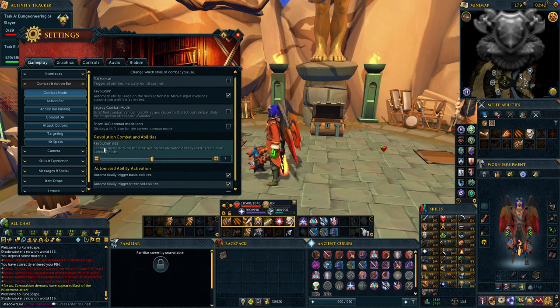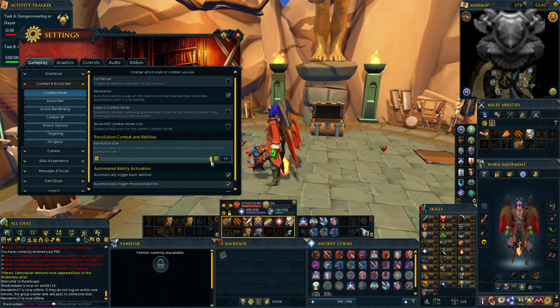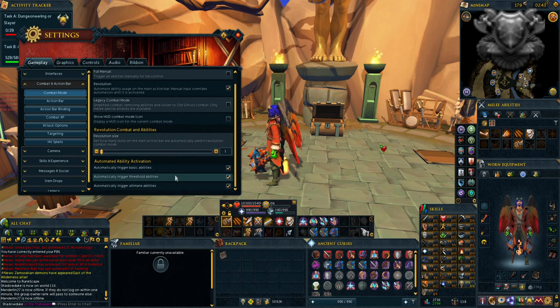When you go down to where it says Revolution Size, the number in this box decides how many boxes are highlighted in yellow. So if you only wanted to use four abilities, you'll notice that only four abilities are highlighted. If you want to use ten abilities, you now have ten highlighted on the bar so it will go to the next bar. You can do all of them or even have it use only one ability. You can really adjust it depending on how much you want to be automated and how much you want to be manual.